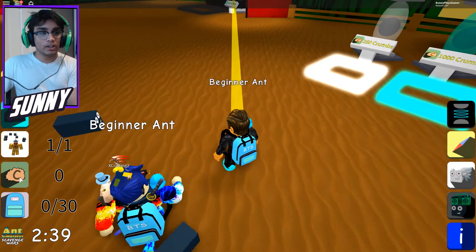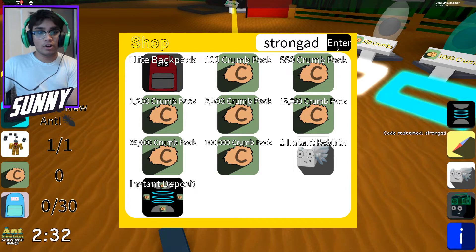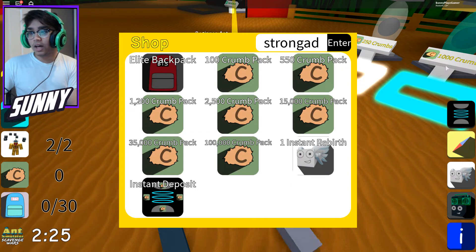Hopefully you guys enjoy this video! Let's go over here — right here, 'Enter Code.' The first code you need to know is 'strongant.' Let's press Enter — boom, we just got a new ant! If we go over here, boom, we just got a strong ant. That's pretty lit. We also have a lot more codes for you guys.